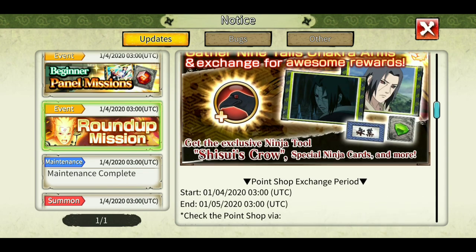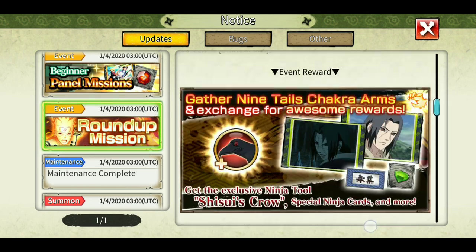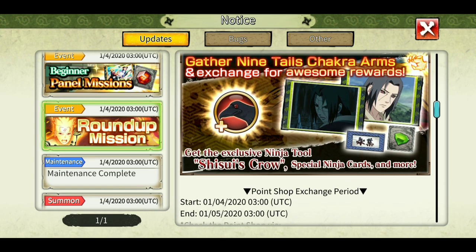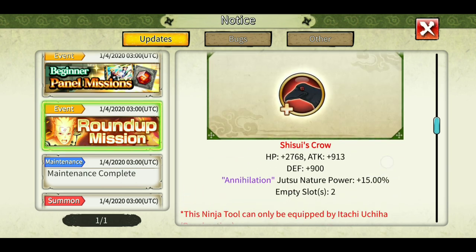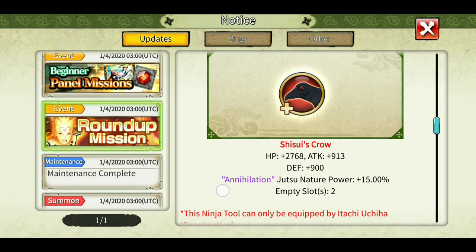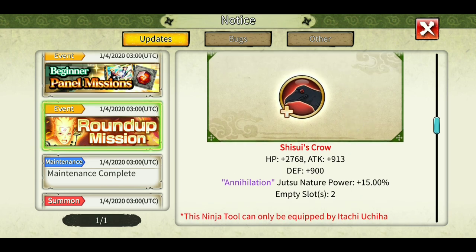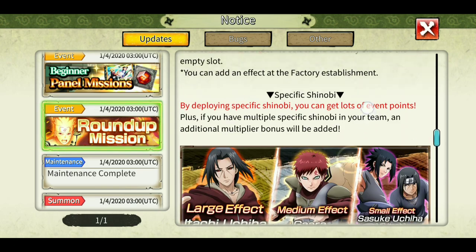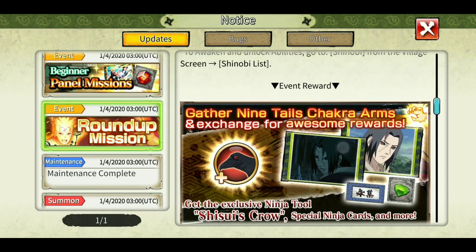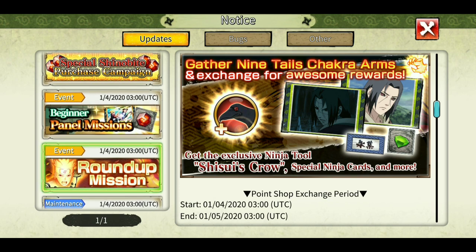I am able to complete stage 3 and stage 4 of roundup without dying. This roundup stage has multiple DOT Shinobi like Kabuto and Shisui who give you a DOT effect, so a healer is a must. If you have Itachi then you can easily defeat anyone. This tool gives the highest power among roundup tools - around 8000 power. So even if you don't have Itachi Uchiha, you must get the tool from this roundup because in future you might pull his ultimate. Don't miss out on the tools just because you don't have the kit.